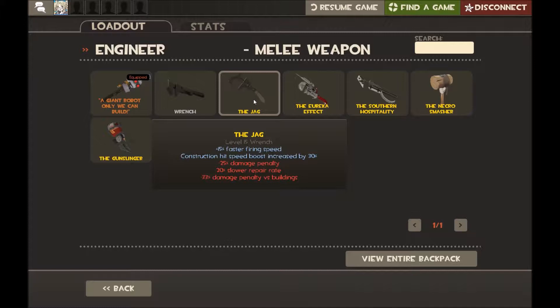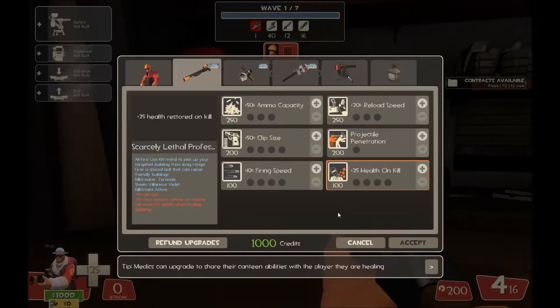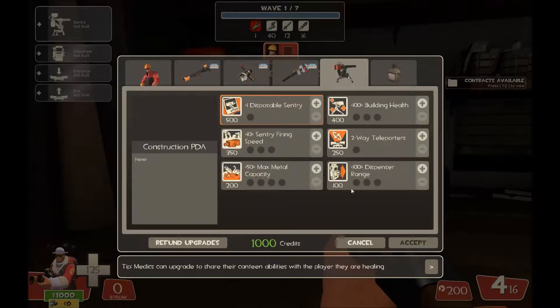Let's get into the upgrades you need to buy to do your job as Engineer effectively. Here we are in the upgrade station on Rottenberg. When you first spawn into the wave, you should get as much dispenser range as humanly possible — three is almost mandatory. In some very fringe cases I take two points, but you'll want to max this out as soon as possible.